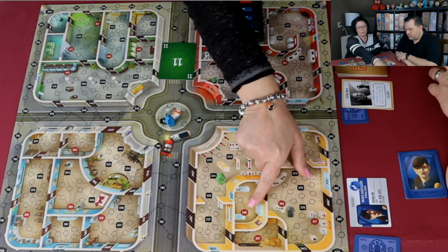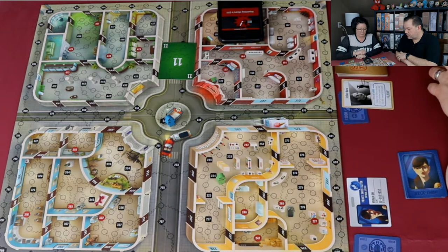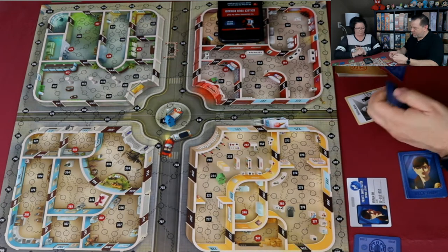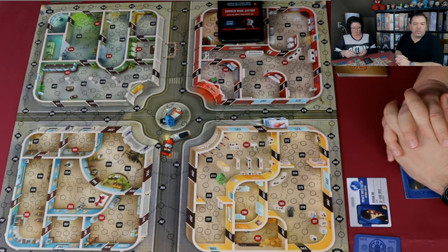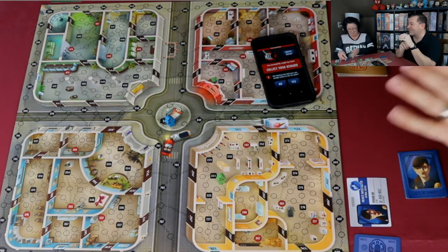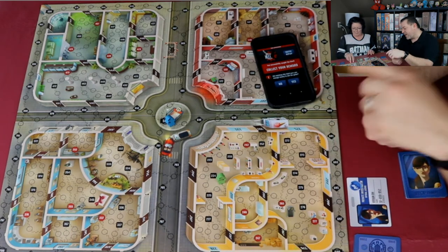Kim stops and attempts an arrest, typing in space number 235 and hitting confirm. She got it! That's 6,000 plus 2,000 for the window — 8,000 total. We can watch the replay on the app. The thief committed a crime and broke a window, and Kim caught her on the very first move — probably the fastest catch we've ever had.